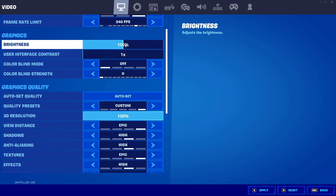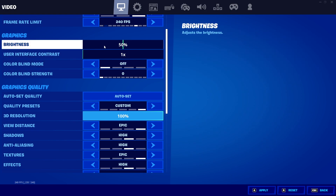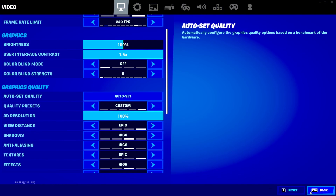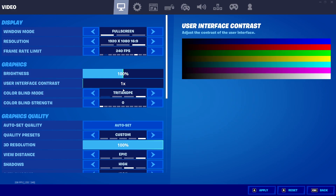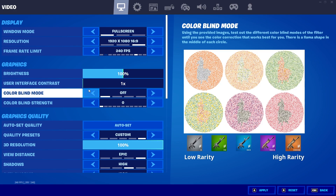Now for graphic settings: for brightness, I keep it at 100. A lot of people play on 50% and turn on the colorblind mode called Tritanopia, which makes the storm more obvious. But in Chapter 2 Season 7, they changed the storm to match PS5 and Xbox Series X, so you don't really need that anymore. Keep brightness at 100 and user interface contrast at 1% — turning it up makes the game really dark and contrasty. Keep colorblind mode off unless you want Tritanopia, in which case set brightness to 50%. That's just personal preference.